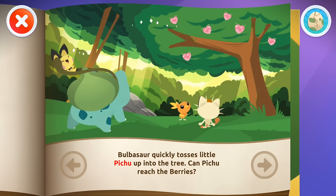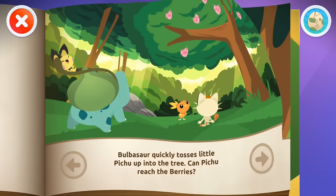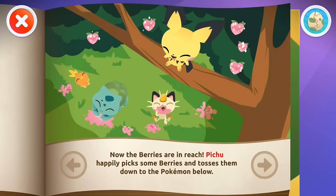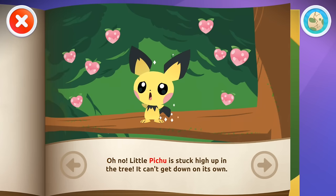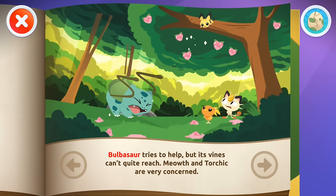Bulbasaur quickly tosses little Pichu up into the tree! Can Pichu reach the berries? Now the berries are in reach! Pichu happily picks some berries and tosses them down to the Pokémon below! The Pokémon hungrily gobble up the berries! But wait! Where's Pichu? Oh no! Little Pichu is stuck high up in the tree! It can't get down on its own! Bulbasaur tries to help, but its vines can't quite reach!